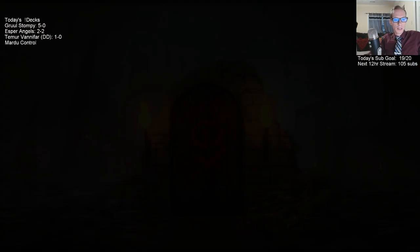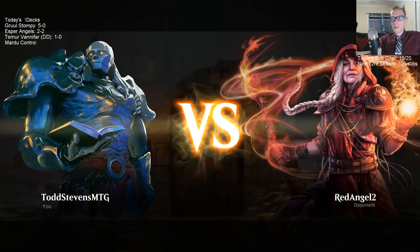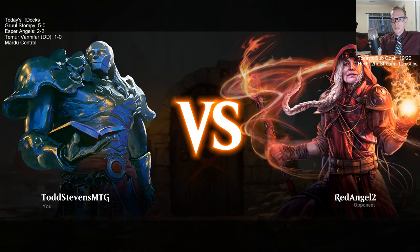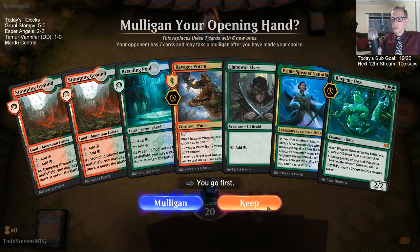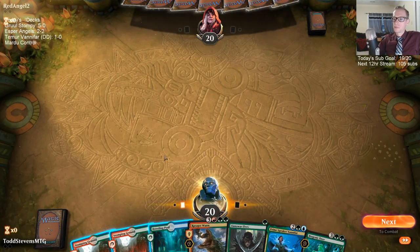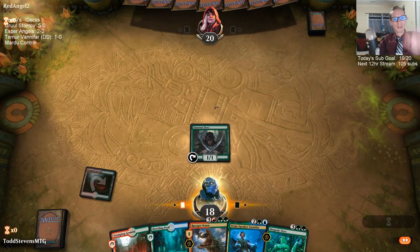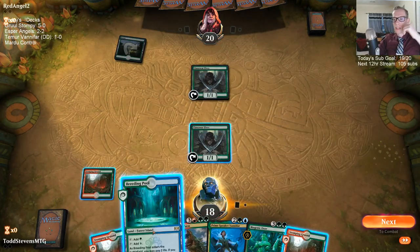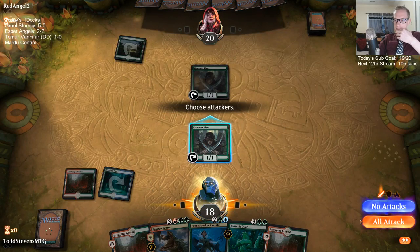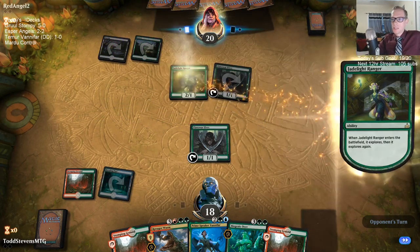What rogue deck do you think is among the best against today's metagame? I liked the Esper Taking Turns we played yesterday — I've been playing that deck a decent amount even off stream and having fun with it. As for my record off stream, I don't really keep a record or write it down, so I don't know. Yeah, Azorius Legends does have a lot of good game against a lot of the decks.